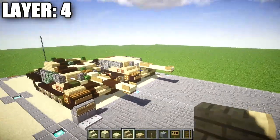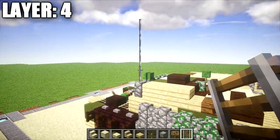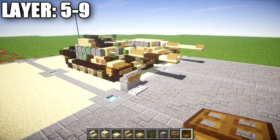Once you have all that finished, that's going to do it for layer four. With that, let's go ahead and move on to our last final layers — layers five, six, seven, eight, and nine — where we'll put the top on and pretty much finish this build off.